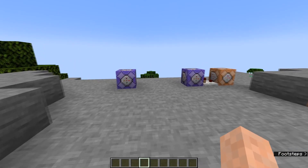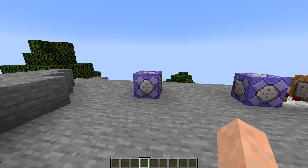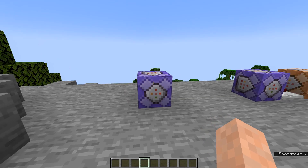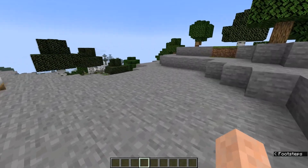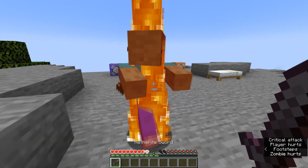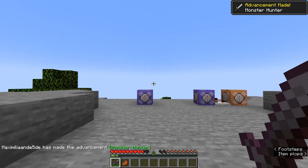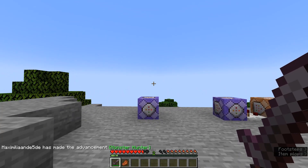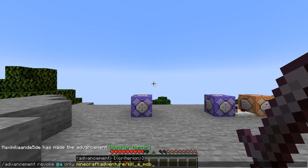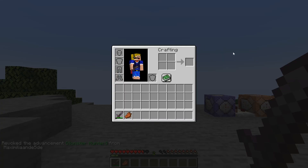To show this off I have two examples right over here. This first command will check if I have the 'kill a mob' advancement, also known as Monster Hunter. Since I currently don't have it, it's not activated. Now if we kill a mob — here we have a zombie — we kill it and we get the Monster Hunter advancement. We now have the strength effect, and if we remove the advancement, the strength is gone.